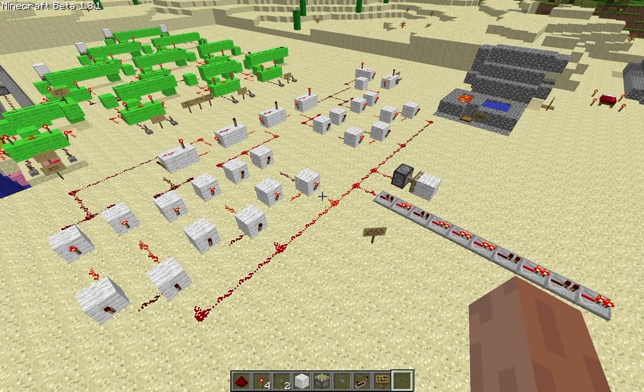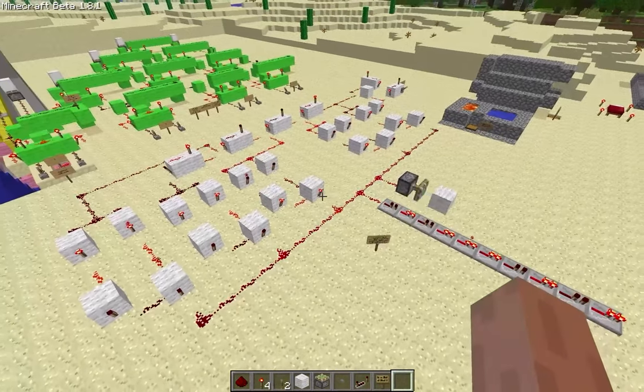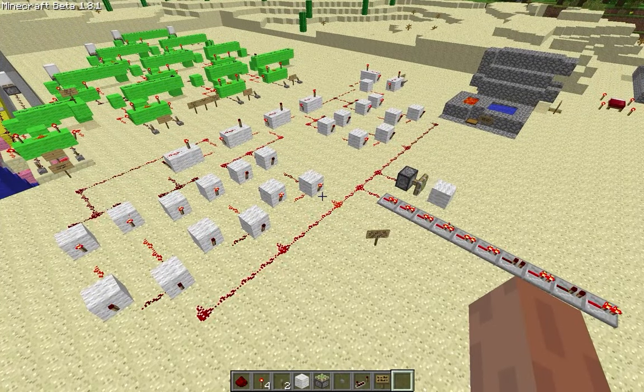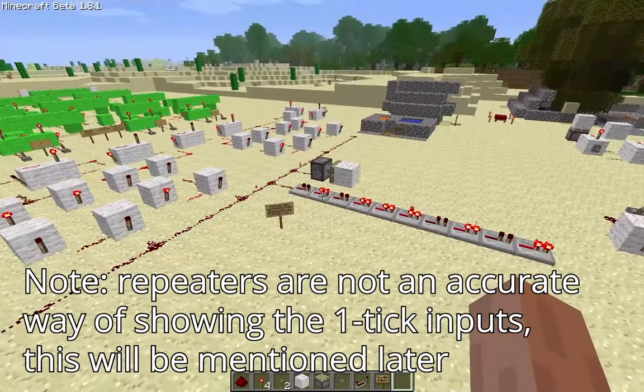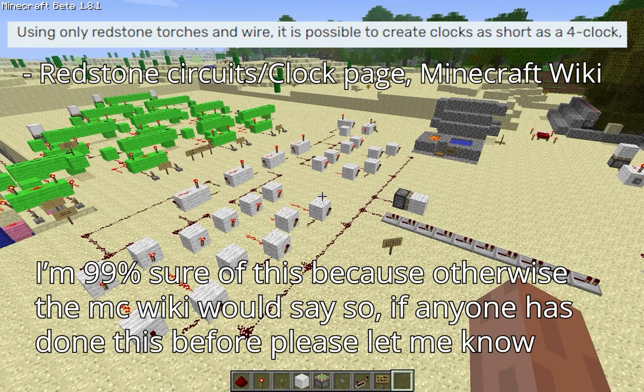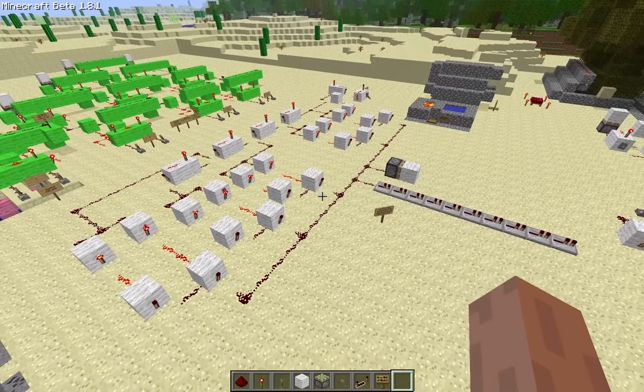If you only want to know what it is I've done and don't care about how it works or how I've made it, then here it is. It is a one clock, or a one tick clock, using only redstone dust and torches. The pistons and repeaters here are simply to show that it works. It was previously thought by everyone, as far as I can find, that the fastest clock you can make using just redstone dust and torches was a four clock.